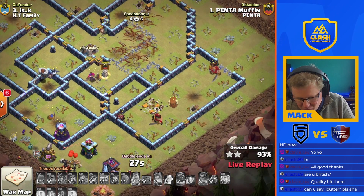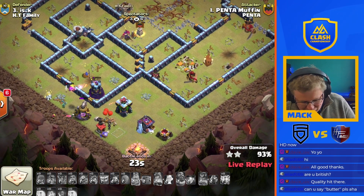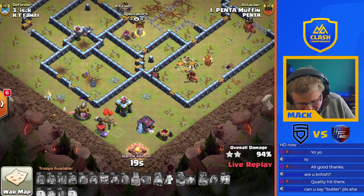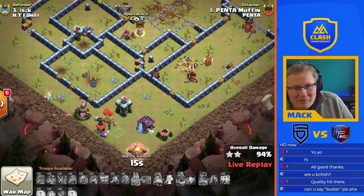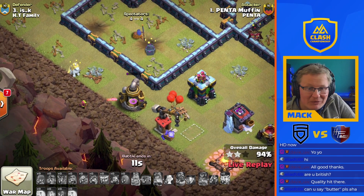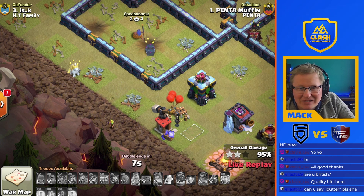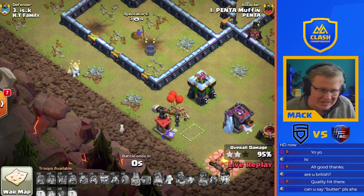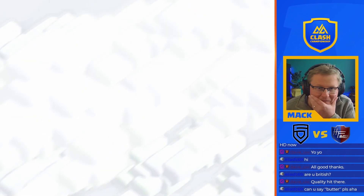I really liked the wall break for the heroes at the town hall. I've written this off too soon — wizards take out the wizard tower but don't manage to get round to the archer tower as well. We'll talk amongst ourselves while the single archer works on a collector. There we go — 95% is what we're going to stick at. The first star dropped in this war right here.